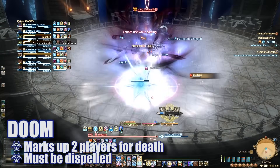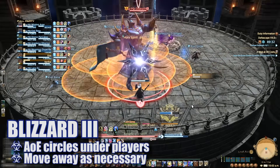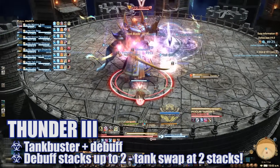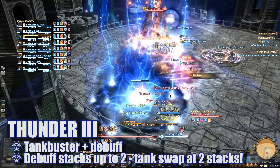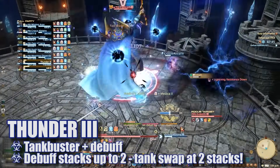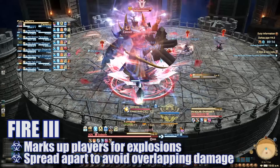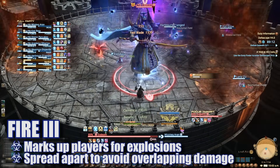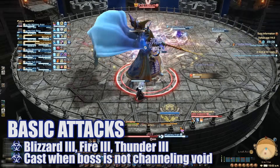Doom will mark up 2 players and they will die if not dispelled. Blizzard 3 will place AoE circles under players — move out of these as necessary. Thunder 3 is a heavy hitting tank buster with a large circle on the primary target that will also place a lightning resist down debuff on anyone hit. This debuff can stack up to 2, and I'd recommend a tank swap at 2 stacks to avoid excess damage. Fire 3 will target players with spread markers — affected players will need to move away from others to avoid overlapping damage. All of these are his basic attacks.